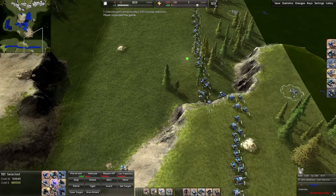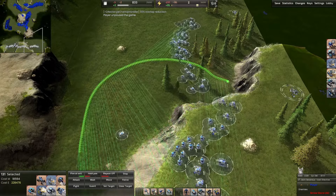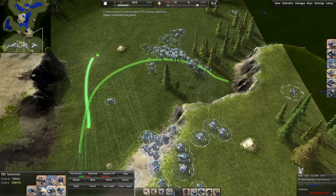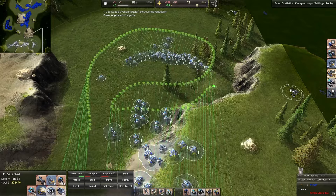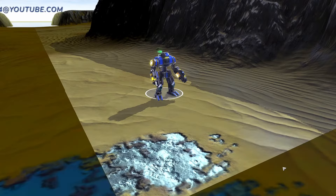No more frantically trying to add control groups in the middle of your games. As you can see, another bonus feature is the fact that you can draw a line and maneuver them exactly how you want them. This adds to the depth of strategy you can attack your enemies with. Yes, commander, you get to make the formations.